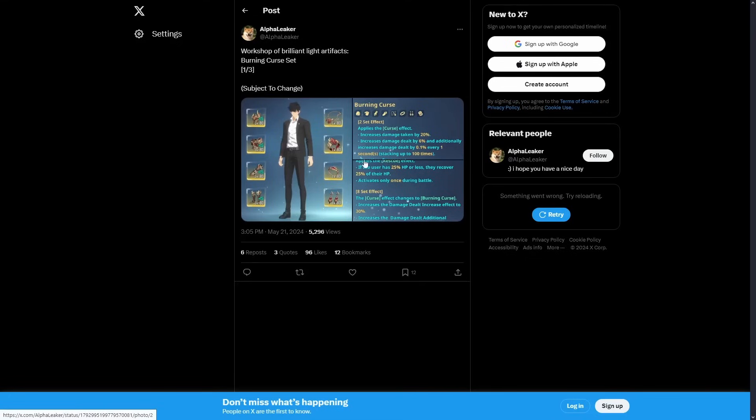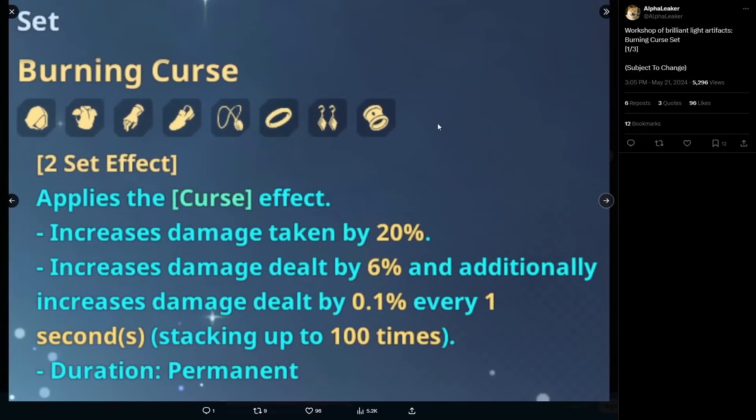Here's how the set looks — pretty cool. The two-set effect applies the Curse effect, which increases damage taken by 20% — this is a self-application, so you'll take more damage. It also increases damage dealt by 6%, and additionally increases damage dealt by 0.1% every one second, stacking up to 100 times. So you get 1% every 10 seconds, which means 10% extra damage from the stacking portion on the two-set effect.